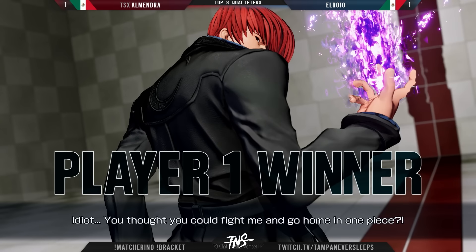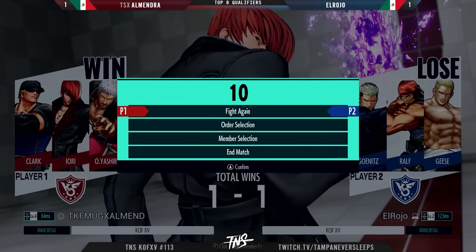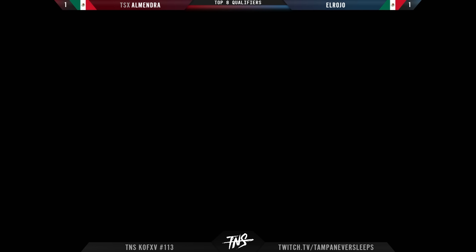Rare footage of the Yashiro command run that he gained in his game — no one ever goes for that. And right there Almendra is showing you why it is important to utilize all of your tools to the best of your abilities. That was almost like a Skullgirls reset where you just purposely drop the combo to get the reset and get more damage.